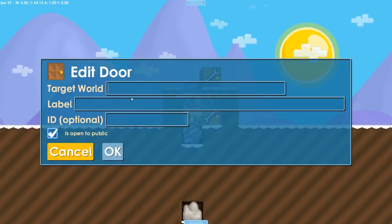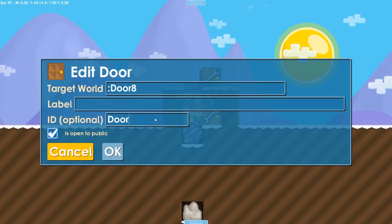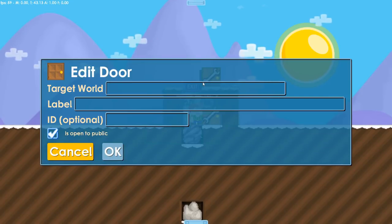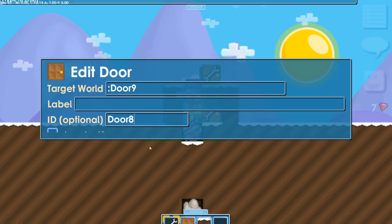Now wrench the door inside and follow the same steps as before: write the name of the door with a colon before it, and put an ID for this door as well. Do the same for the top door. Make sure that both doors aren't open to the public.